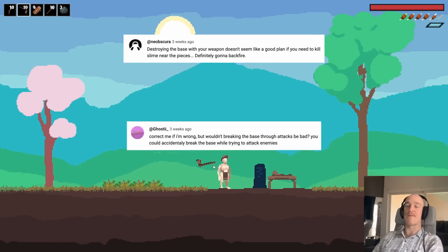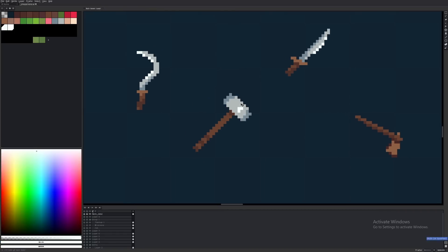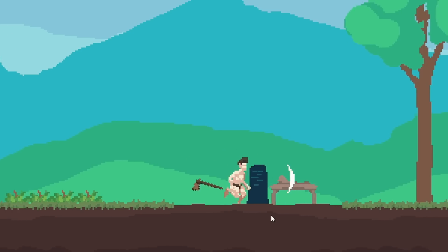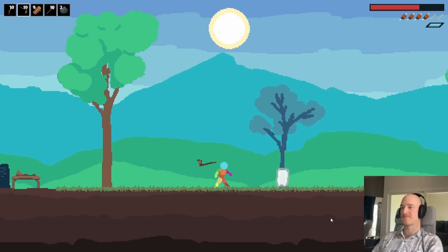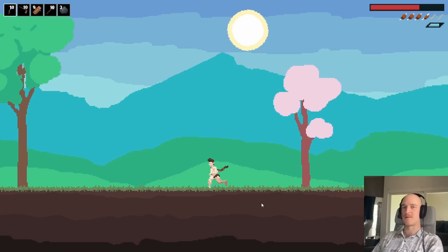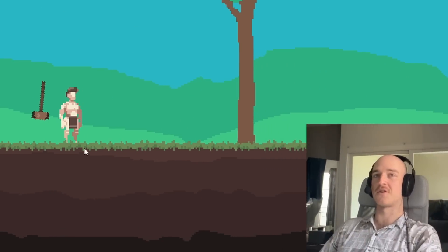Another thing I've been working on: a bunch of you mentioned in the comments that having the axe destroy your base is going to be really annoying. And I agree. So I actually just whipped up some new tools. We got the sickle, the sledgehammer, the sword — we already had a sword but it's wooden now. The axe isn't going to cut down all these things; it's only for chopping trees and hitting the slimes. Then we got the sickle, which is how you destroy plants and stuff. And last but not least, the sledgehammer, which is how you destroy structures — a dedicated tool. Seems like the easiest solution, so we're going to roll with it.